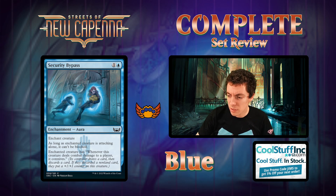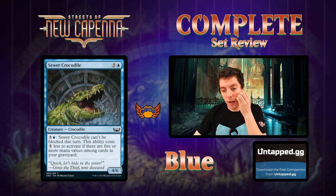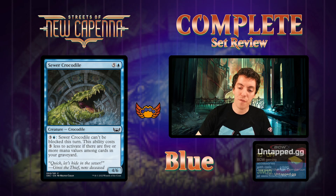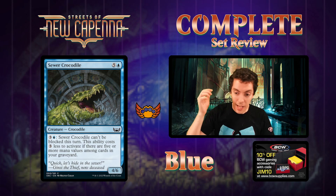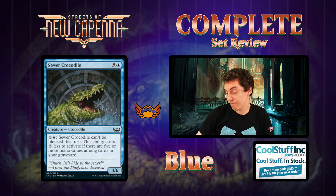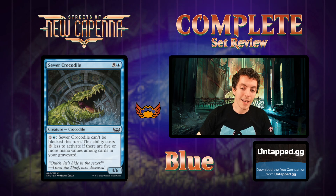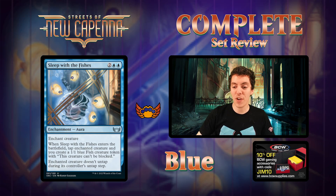Sewer Crocodile - six mana for a 4/6. If you have five or more different mana values among cards in your graveyard, you can pay one mana to make it unblockable - which is kind of not super relevant, but if you need a top-end limited card, this will do it for you. It's big, blocks well, and it wins the game. The kind of card where if you have a good grindy limited deck and need a way to win, this is it. Blocks really really well, then closes the game out unblockable. Solid draft card - not every deck wants it, but you can definitely do worse.